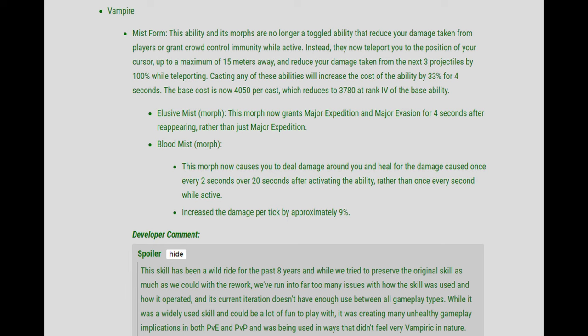And the Blood Mist morph — this morph now causes you to deal damage around you and heal for the damage caused once every 2 seconds, over 20 seconds after activating the ability, rather than once every second while active. They also increase the damage per tick by approximately 9%.